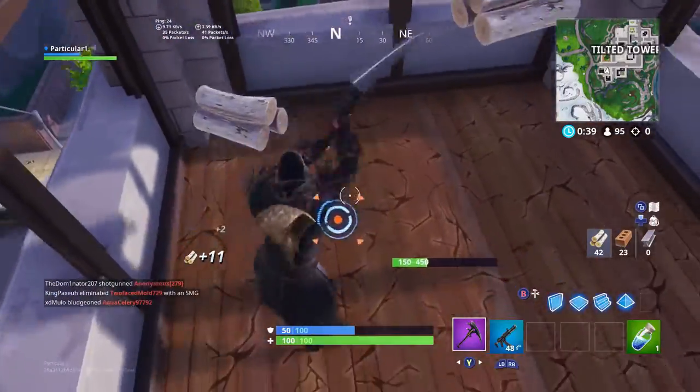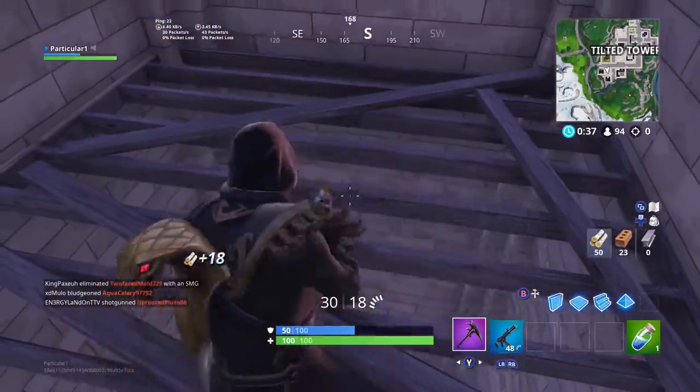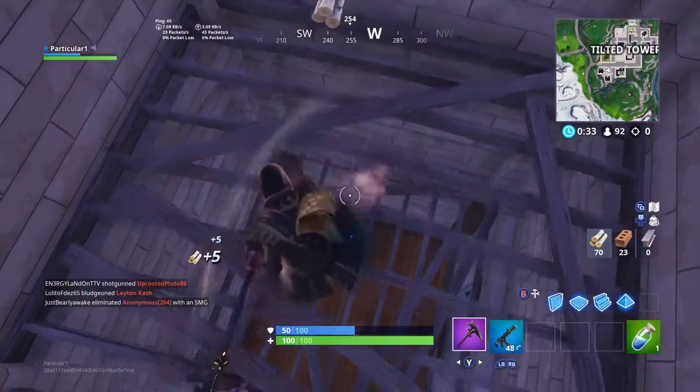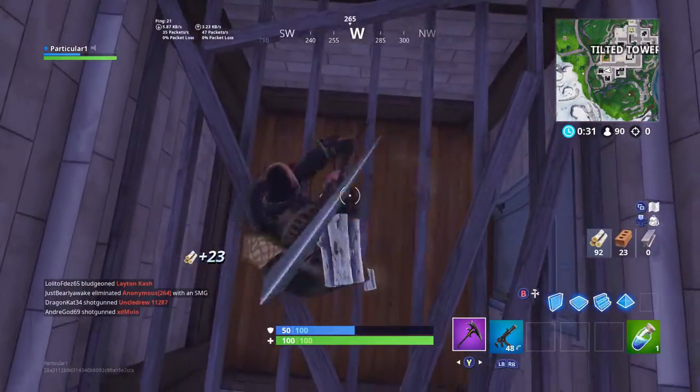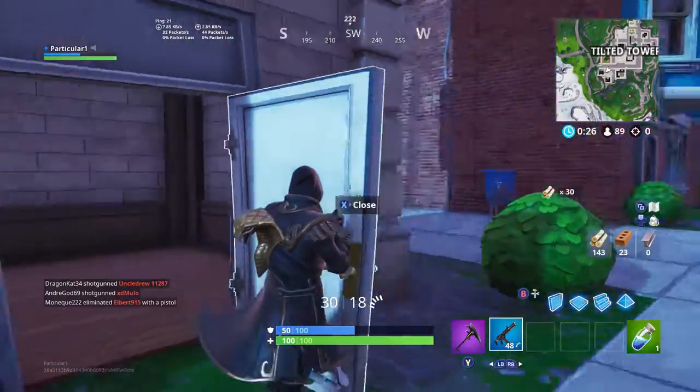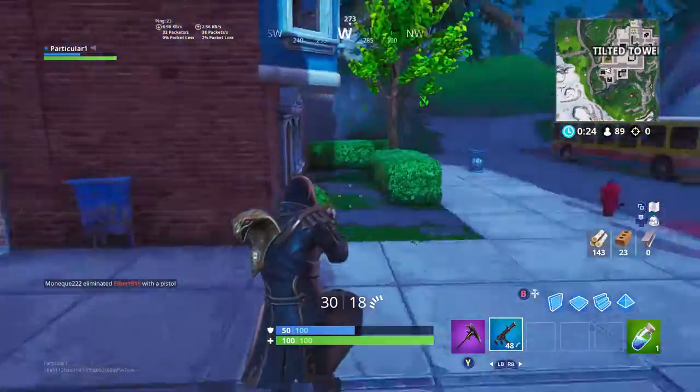The first challenge is a stage challenge. Stage 1 is land at The Block, stage 2 is land at Dusty Divot, stage 3 is Polar Peak, stage 4 is Snobby Shores, and stage 5 is Paradise Palms.